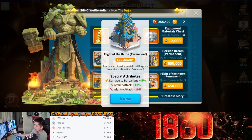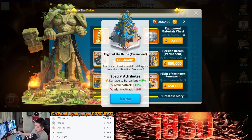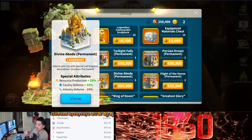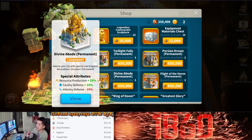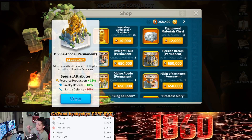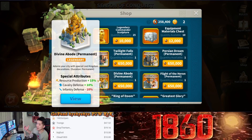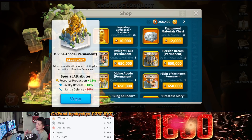A legendary city skin can definitely help you quite a lot. Imagine running 4 to 5 archer marches or 4 to 5 cavalry marches — getting that 5% stat boost is like upgrading one piece of epic equipment to legendary. And if you have 4 or 5 marches of the same troop type, that's like upgrading 5 pieces of epic equipment to legendary.